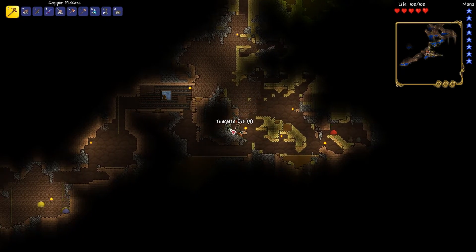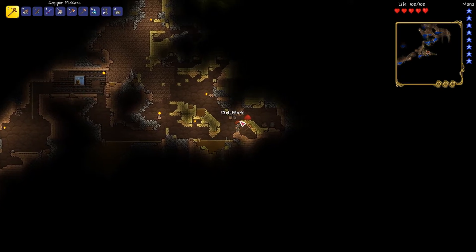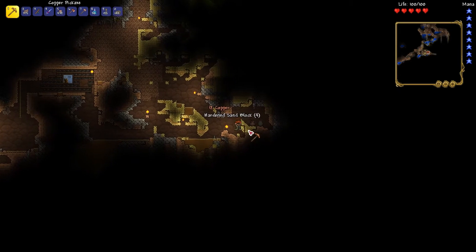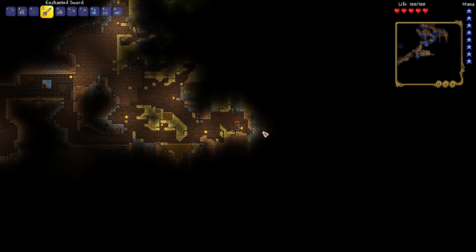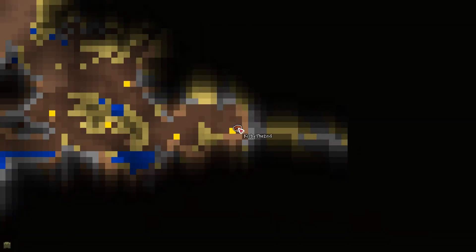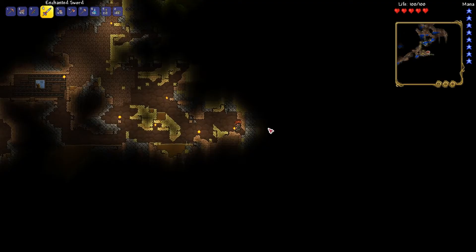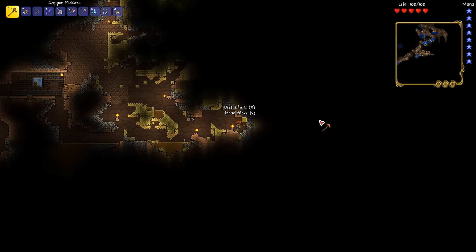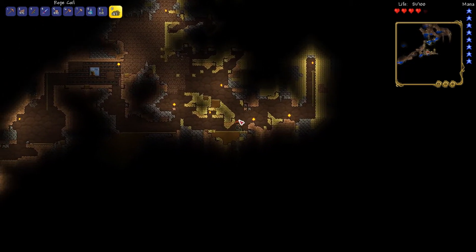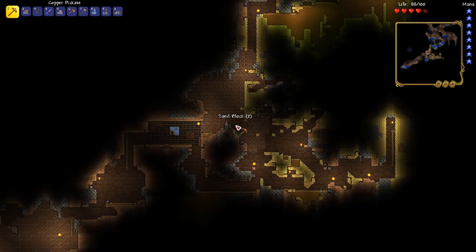That slime doesn't seem to be having the best time right now. All right, more ropes and torches. I don't think there's really anything else out there. There's something — I heard an antlion. Maybe there is something over here. Actually, there is a lot of sand around here; I really don't want to be digging all this up — that's gonna take forever. I heard antlions, so that means I gotta be close to underground desert or something.